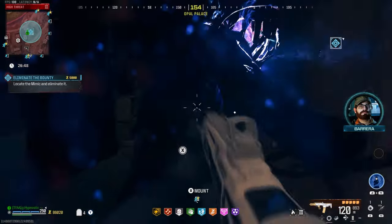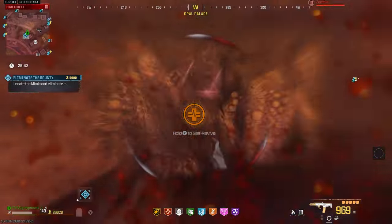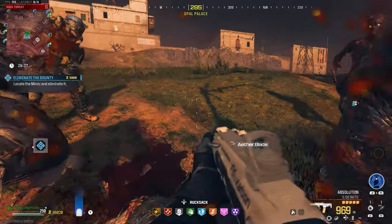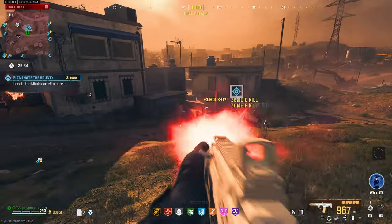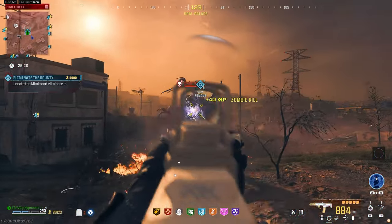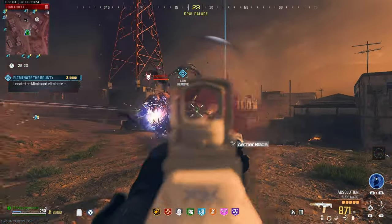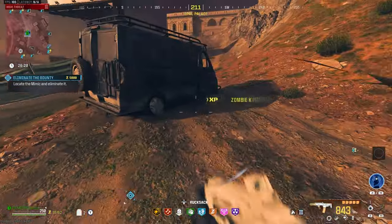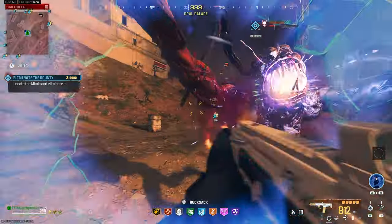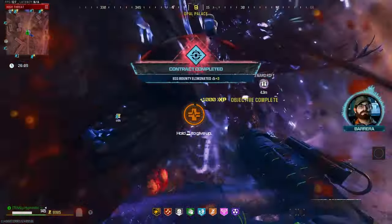Mimic should be right in here. Let's start hitting a few shots. We just turned around right into that group — let's take some of them out real quick. Now we can focus on the Mimic. Already took off about a quarter of his health bar, probably a bit more than that. We've got a random right here with us. Let's keep hitting those criticals. He's so weak — just a few more shots. And there we go, we got the kill.